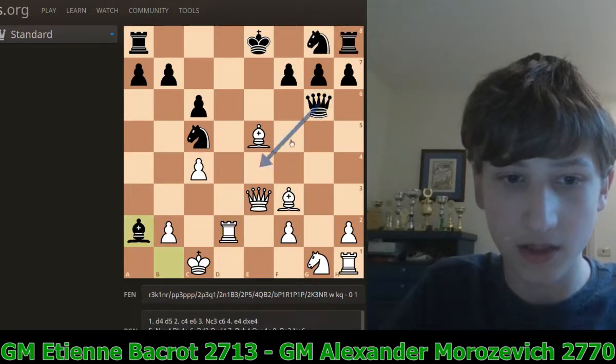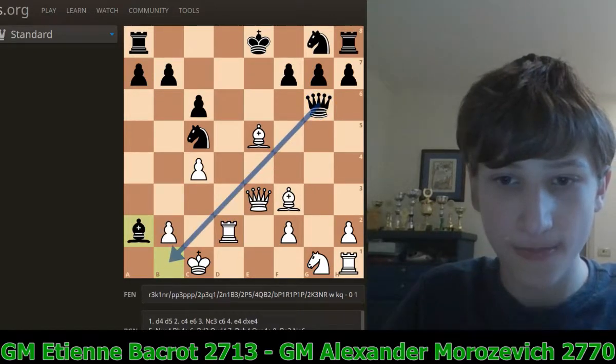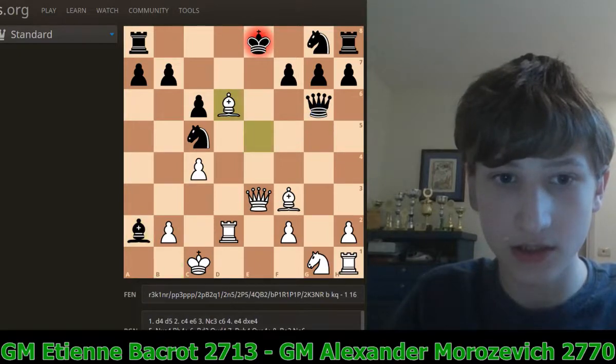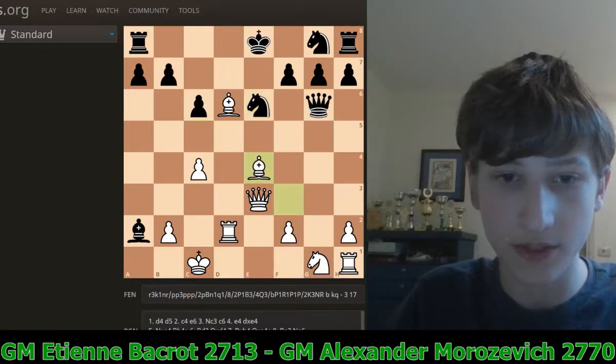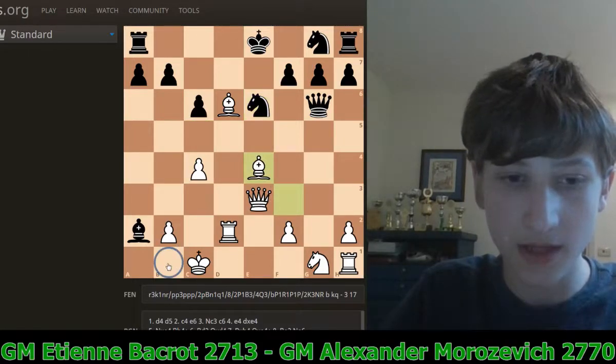Bishop takes A2, threatening Queen B1 mate. Now White went Bishop D6 check. Black blocked with the knight on E6, and White went Bishop E4, stopping the mating ideas on B1 and hitting the queen.